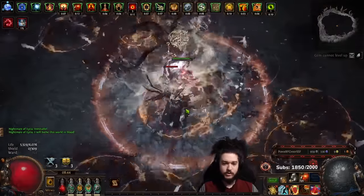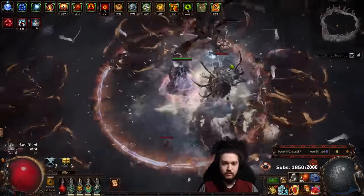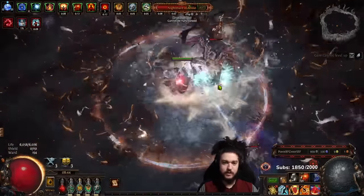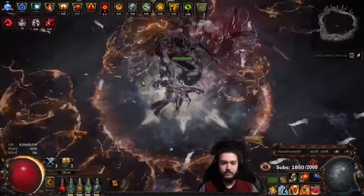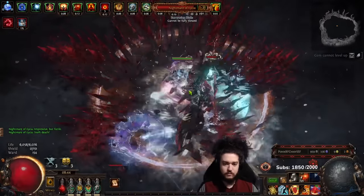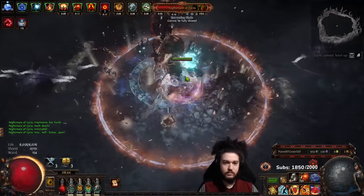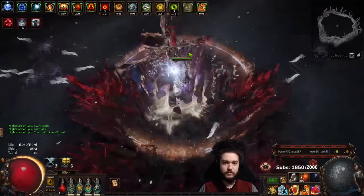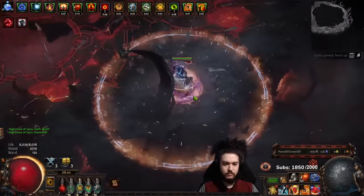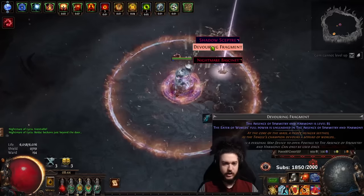Hit this guy and we just kind of hope we get an explode. Getting really unlucky there - usually every six seconds or so we pull an explode. There's an explode, and then when he's at half life I switch to Punishment like this - you can see the damage ramp from that. There's some weird bug where sometimes you can have both Penance Mark and Punishment on at the same time.